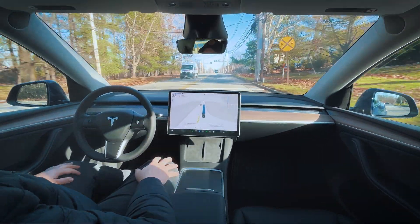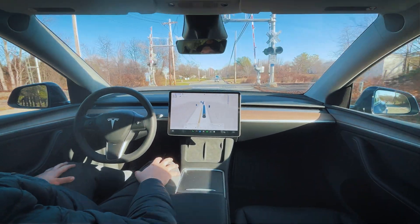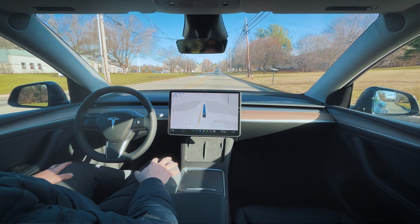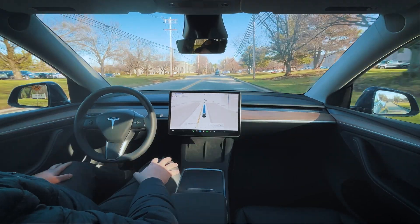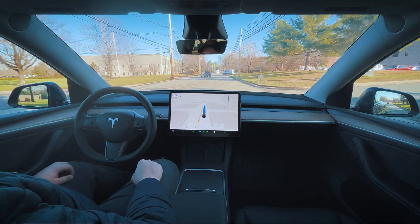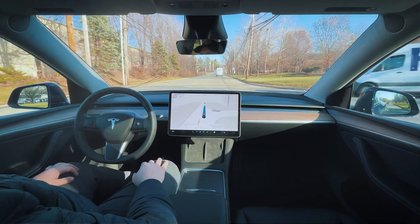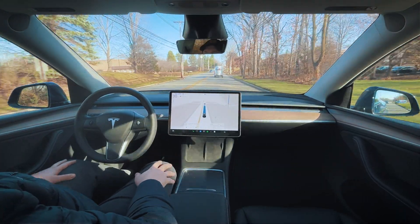We're coming into our first set of railroad tracks. Let's see how it does here. It doesn't recognize the railroad tracks so far — it didn't do a good job slowing down for those. I'm not sure if it didn't see them or what. In previous versions it would slow down to about 26 or 28 miles an hour. This time it was just traveling straight through with barely any slowdown at all.